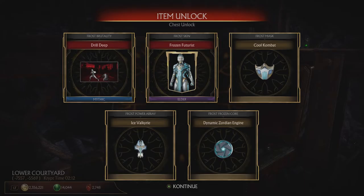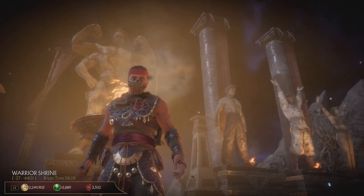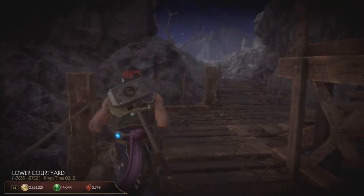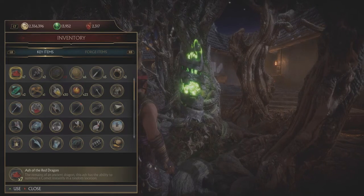And how do you get the lockpicks? Well, unfortunately, there are no fixed locations for them, as they are randomly placed in the chests, so you just have to keep opening them until you eventually get them. So it requires a bit of luck, and you just have to keep playing the game.